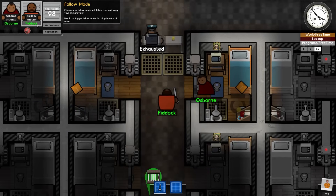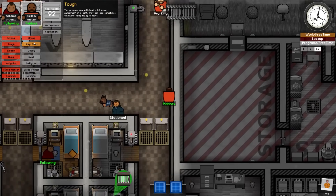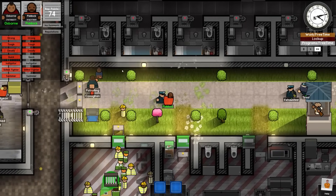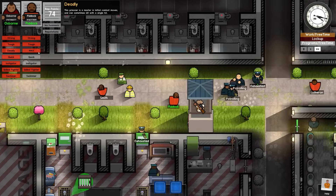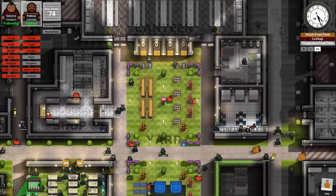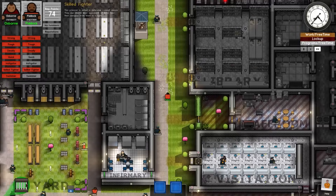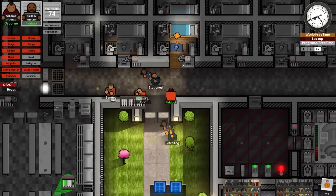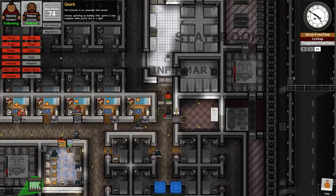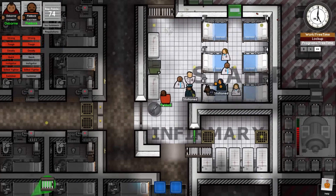We're going to recruit Piddick. Has scissors — I'm going to drop those reputations. We picked up some reputations. Spent 24 points getting this person specked out to be positioned to escape. Strong, extremely strong, extremely tough, extremely deadly, skilled fighter — I don't particularly need quick, and I don't need swimmer or instigator. Quick would be nice actually. We're being searched again — we love being searched. We pick up the set of keys, then we need scissors.